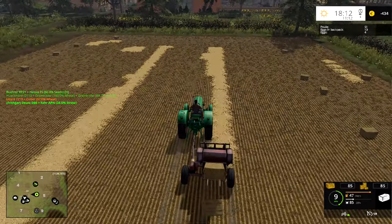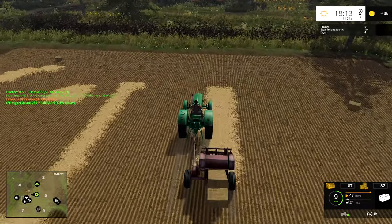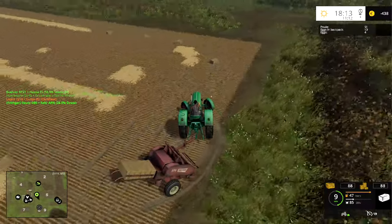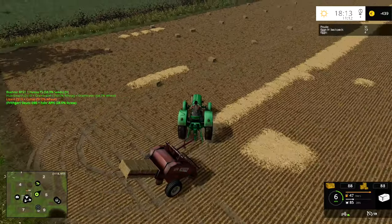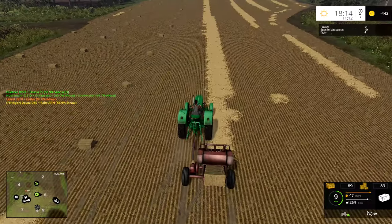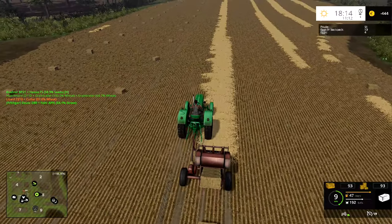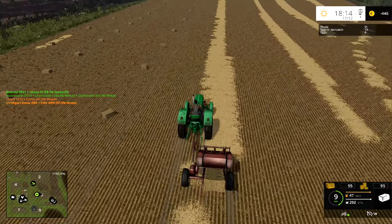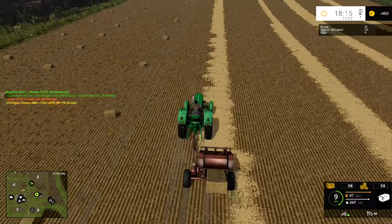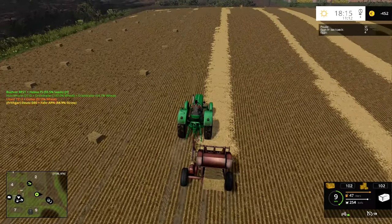I'm really looking forward to buying some animals so we can make some hay for them as well. With future plans — I want to get some cows and some sheep. I think this farm's description reckoned it's suitable for around 120 cows, which would seem about right for a dairy farm from the 70s — 120 cows would have been about a smallish dairy farm. So I will aim for around 100 cows.